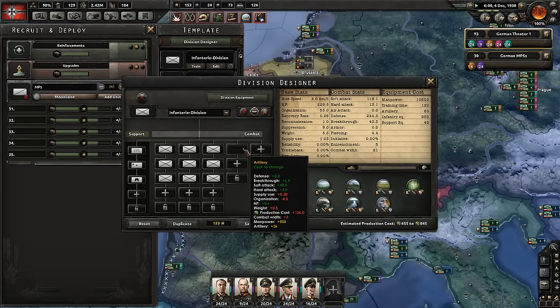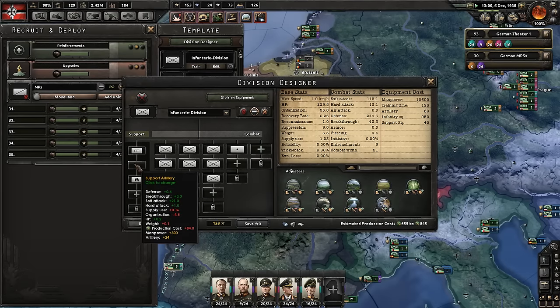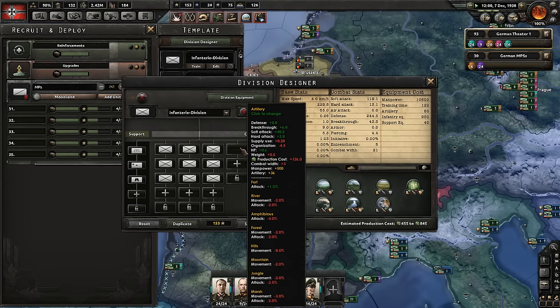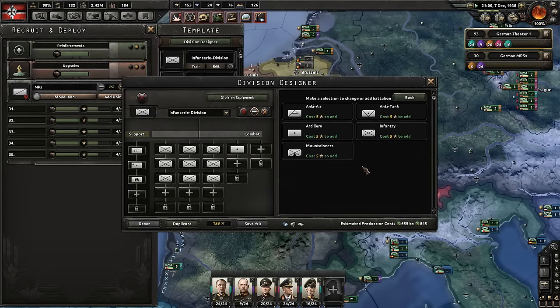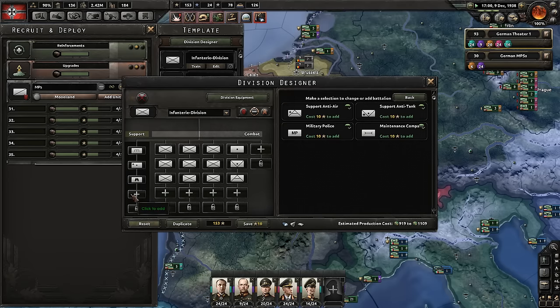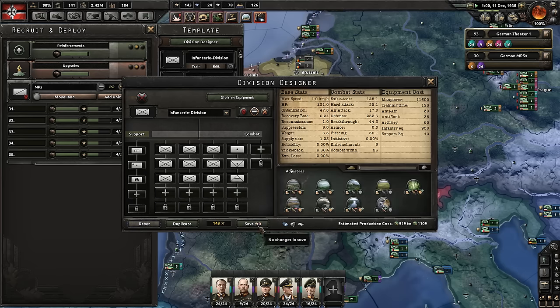Regular infantry division — it has support, it has artillery, and it actually has support artillery as well. Manpower 300, artillery pieces 24. This one is manpower 500, artillery pieces 36. We should be able to add in an anti-tank regiment as well, and an anti-air regiment. We're going to plop those on there and make this a little more well-rounded. I don't really feel like they need maintenance or MPs with them. We're going to save that right there.